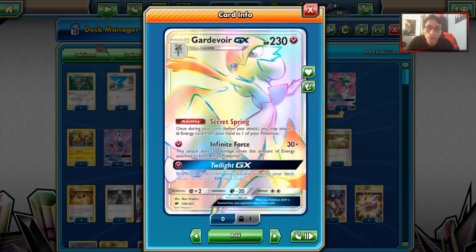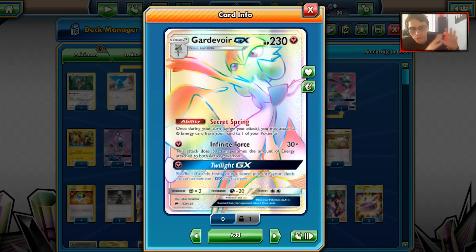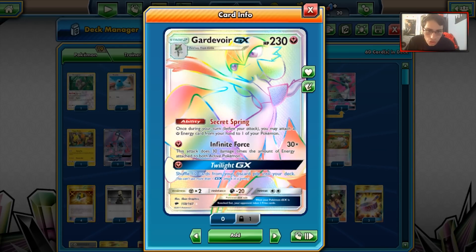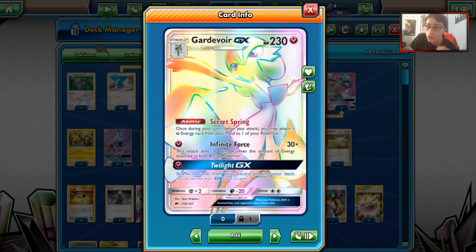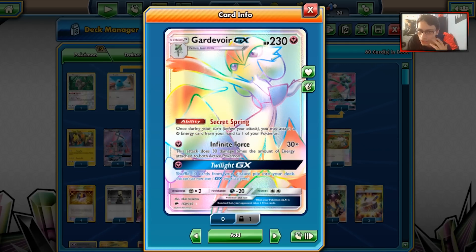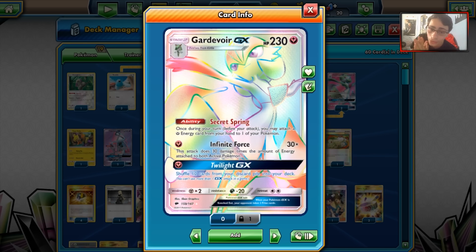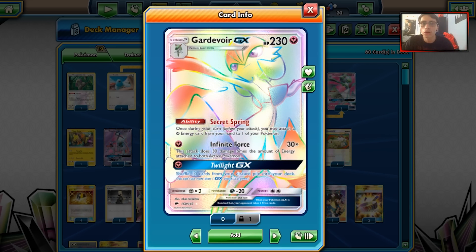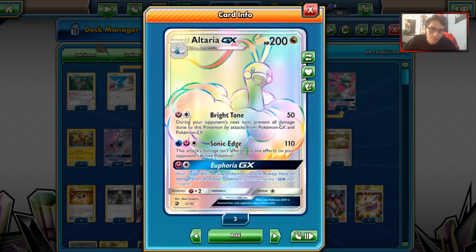Instead I decided to combo it with Gardevoir GX, because I feel like it's a great backup attacker and a great partner. Gardevoir GX has Secret Spring — once per turn before you attack, you attach a Fairy energy from your hand to one of your Pokemon. This can also help accelerate Bright Tone. Then there's Infinite Force, and we have Twilight GX too. I think Gardevoir is a great backup attacker for Altaria.